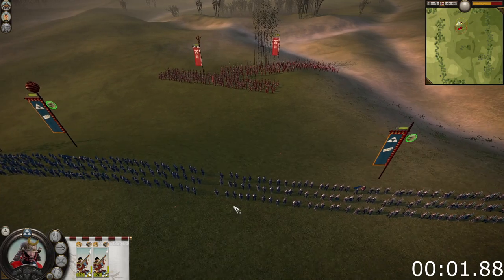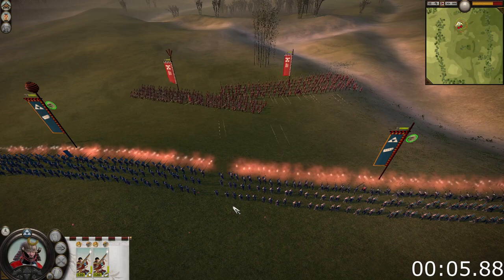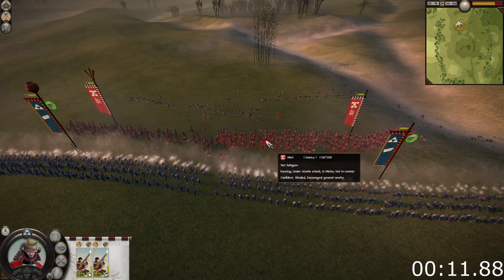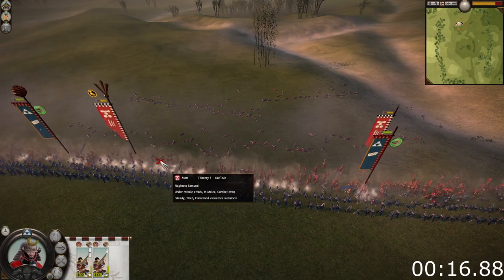Matchlock units have two very distinct advantages over archers. The first is that they pretty much ignore the armor on enemy units, so a volley into Naginata Samurai will kill about the same number of men as a volley into a unit of Yari Ashigaru. The second benefit is that their volleys inflict morale penalties on a unit hit, which can be of immense help for routing enemy units.